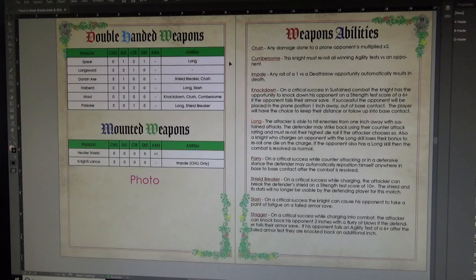We'll probably add some extra weapons — either before or after launch — beyond the traditional Knights of Tournament weapons currently in the book. We also have mounted weapons. When fighting mounted combat, not jousting, you can use single-handed weapons with a shield, but double-handed weapons cannot be used while mounted. If you start off mounted you use a single-handed weapon; if dismounted you can call your squire to switch to a double-handed weapon if you have one in your arsenal.